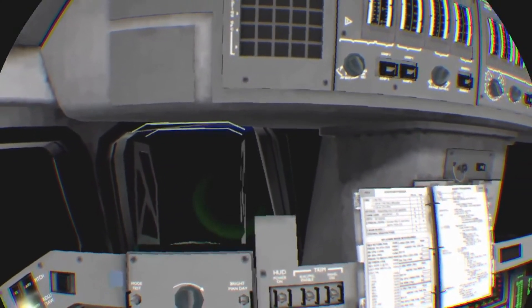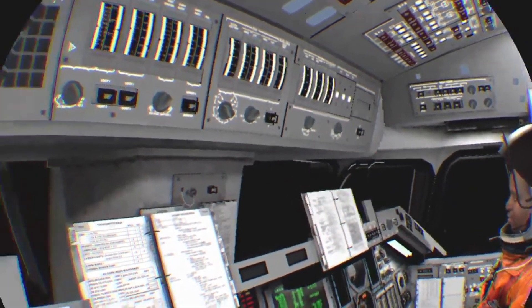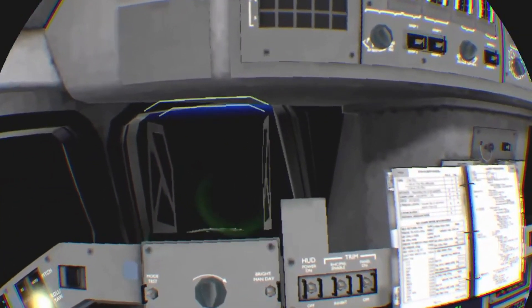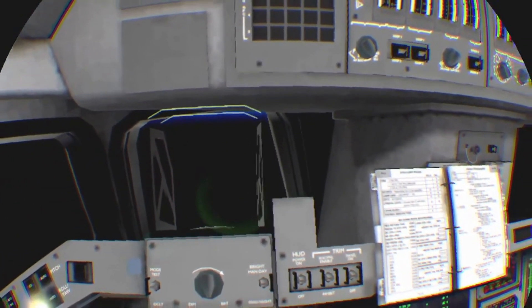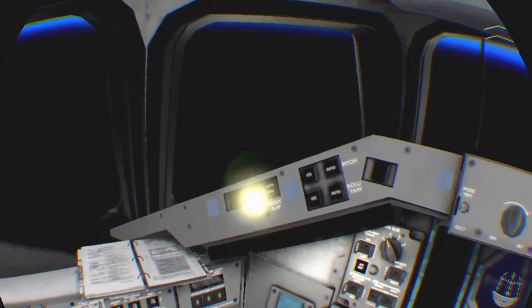Discovery, press to Nico. The press to Nico call signifies that Discovery could make the main engine cutoff target. Discovery, Drup Banjul 109. That last call means that Discovery could reach the Banjul transatlantic site on one engine at 109%.